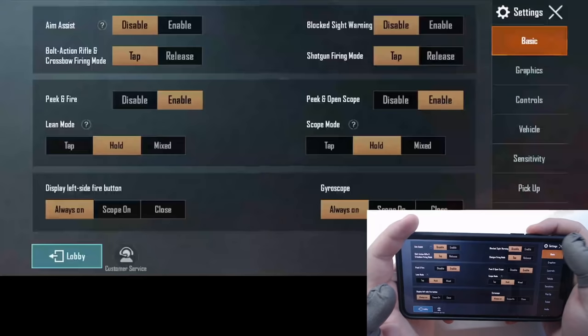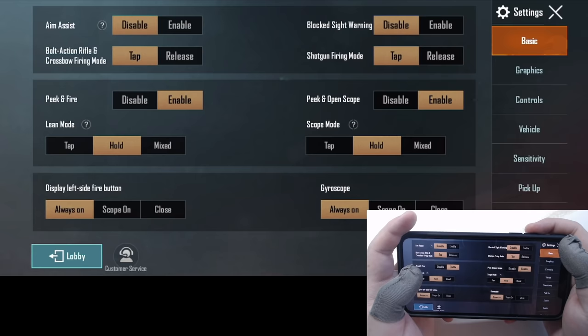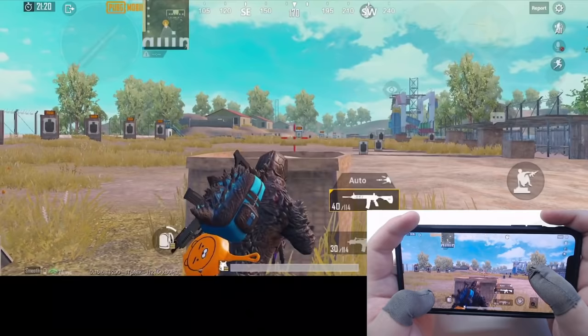Let's go through my basic settings first. There are three things I want to point out. First, I disable aim assist at all times. Aim assist does make recoil control and close combat easier to aim, but when two enemies get too close to each other, it will mess up your aim. I died a lot because of that in scrims.